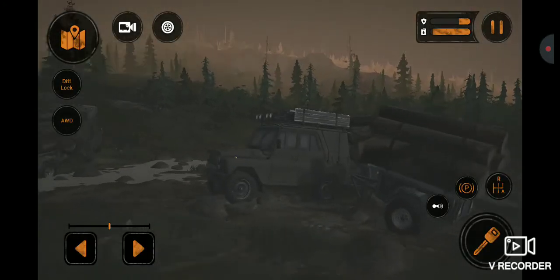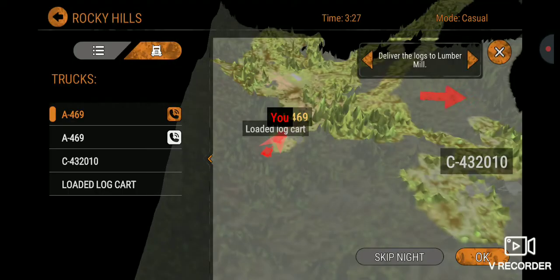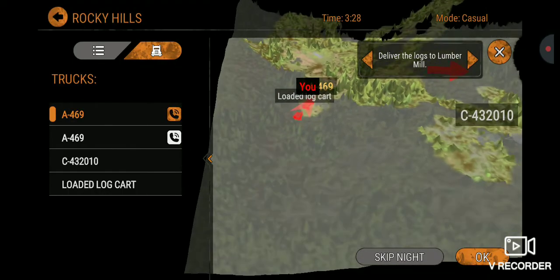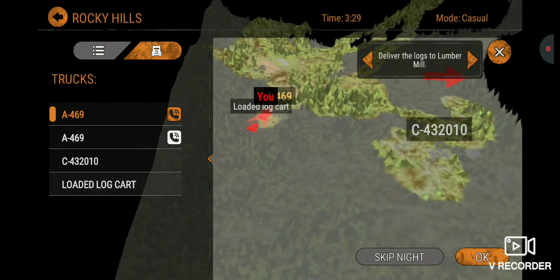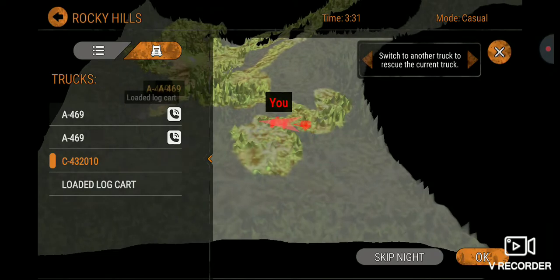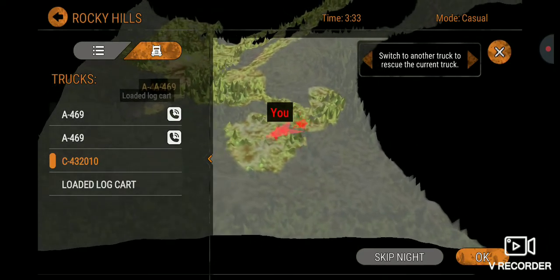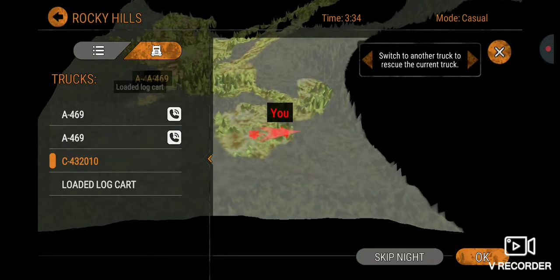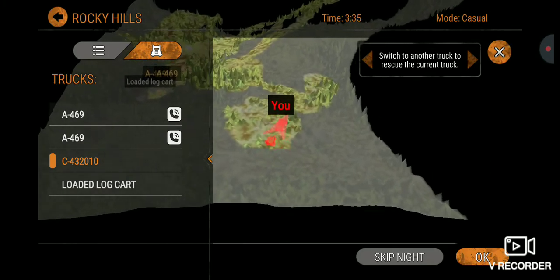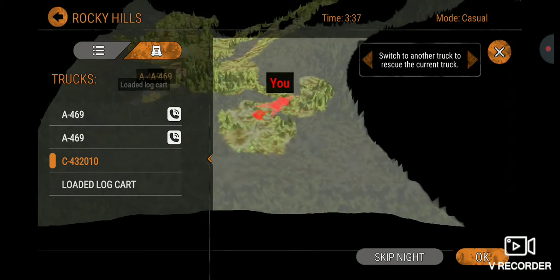Can we see it? I don't think we can. I'm wanting it to get close enough to the UAZ — oh, it's on the other side, it's over the mountain. That is where it is. 'Switch to another truck to rescue the current truck' — yeah, there's no rescuing this truck.